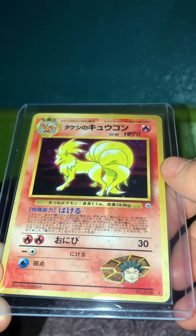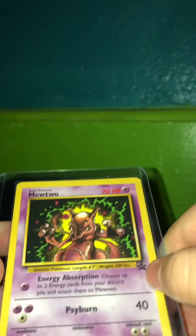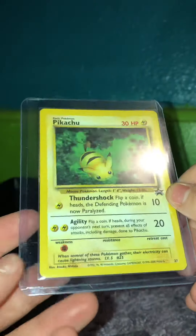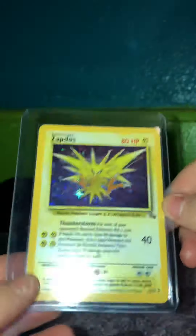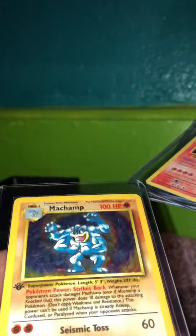Next is this Halo Ninetales — it's Japanese. This Halo Capable, Japanese. Japanese Nidoking, Halo. Jolteon, Halo. Mewtwo. Very cool. Pikachu. Halo Zapdos. Gengar, first edition. Halo Zapdos. And then I have this Halo Mewtwo. Halo Machamp, first edition.